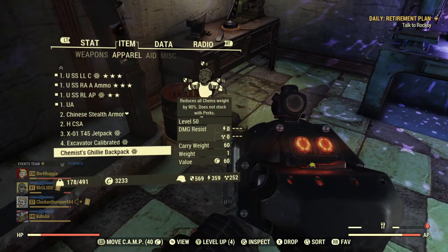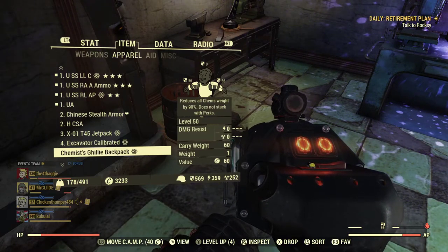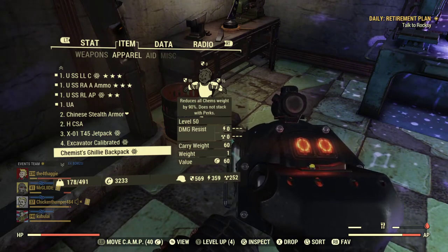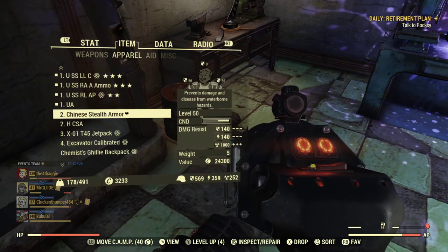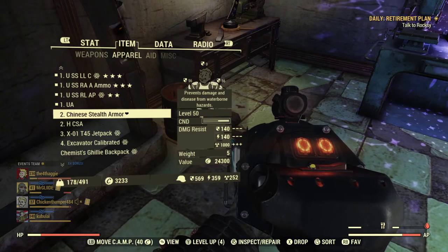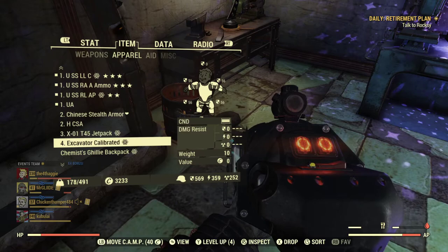I'm running almost 570 ballistic damage resistance, 359 energy, and 252 radiation — great for everything but nuke zones. If I'm in a nuke zone I'm usually using Chinese Stealth Armor. You don't do great ballistically but at least you get 1000 energy resistance. Obviously I also have power armor.